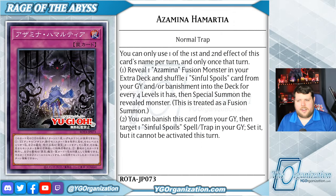Last, and certainly not least, we have Azamina Hamartia, a normal trap that, like the other two, reveals an Azamina fusion monster in your extra deck to shuffle Sinful Spoils cards from your graveyard and/or banishment into your deck for every 4 levels it has, and fusion summons the revealed monster. This one is particularly egregious because things like Wanted that banish themselves to draw a card can then be put back into the deck as fusion material — hard once per turn — to summon the new Azamina monsters. It also has a graveyard effect that's hard once per turn: you can banish this card from your graveyard, then target a Sinful Spoils spell or trap in your graveyard and set it, but it cannot be activated this turn. It can still be used as fusion material, though.